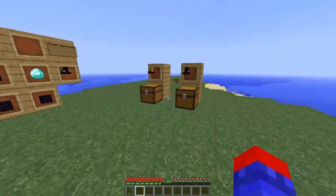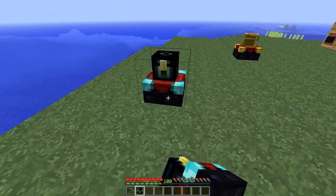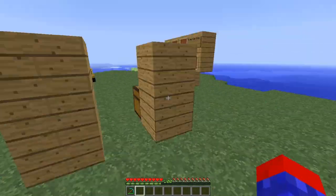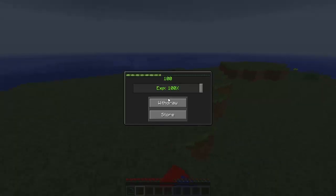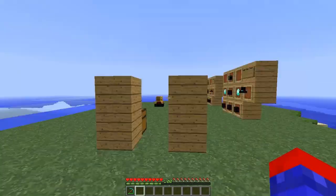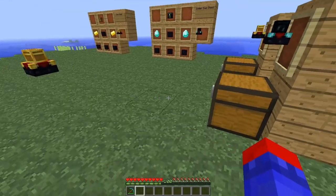Let me get my levels back and show you how the Ender Chest works. I'm sure you can guess — I could place one down here and place one over here. In this one it's pretty much the same thing: you store and you withdraw. So if I store 100 levels in this one, it comes over to the other one, and then I can withdraw from the second chest and put it back in.